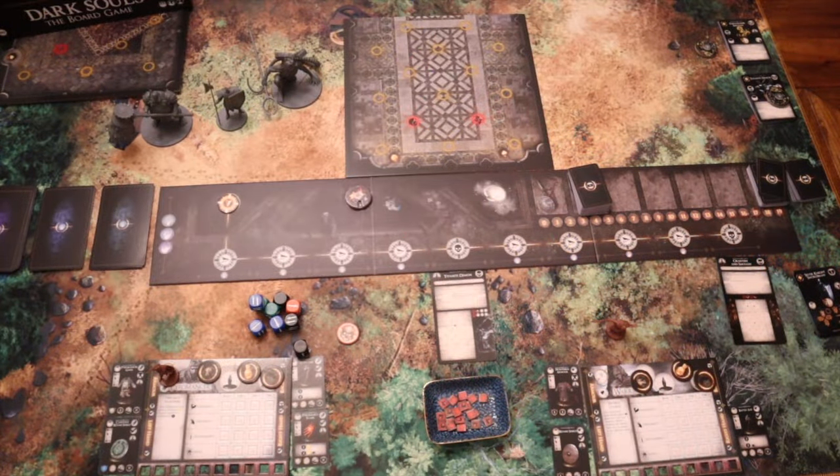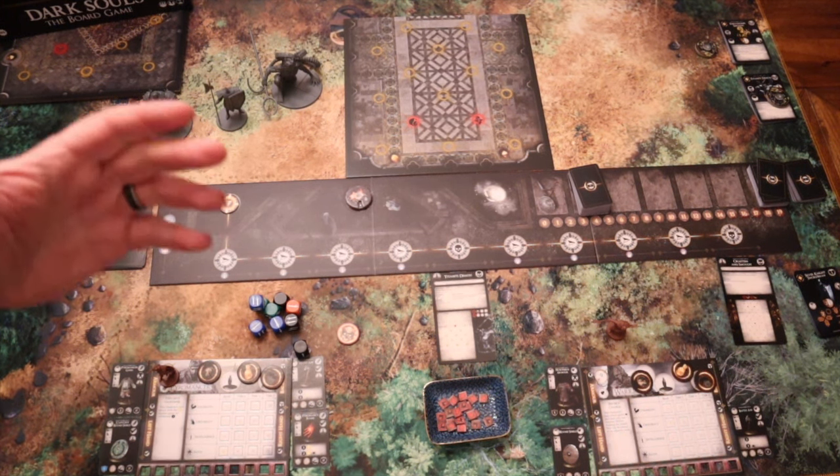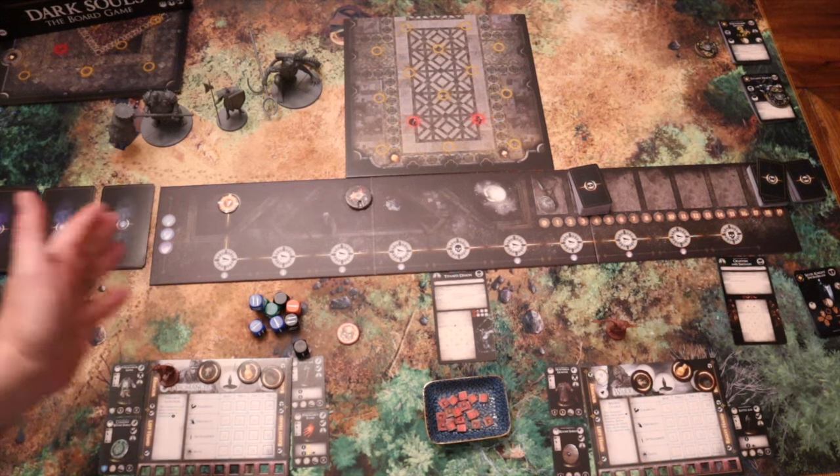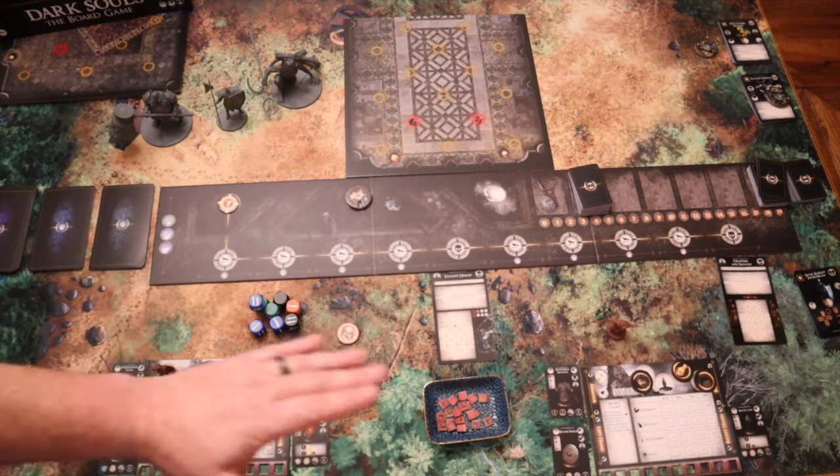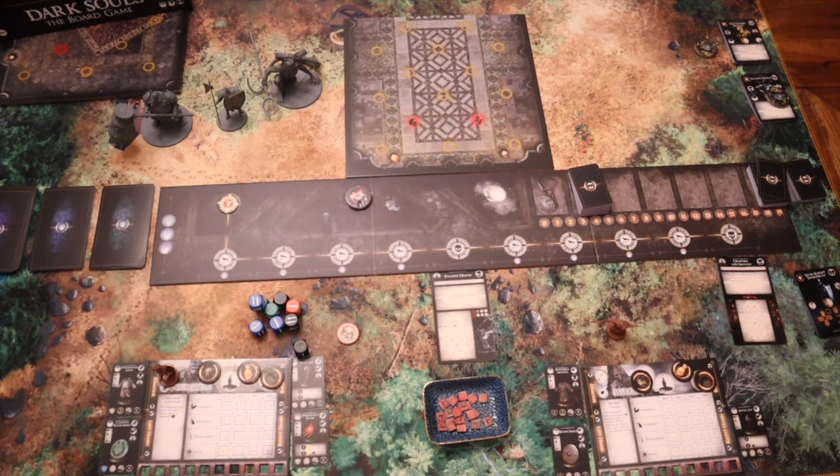Here we can see everything set up for a game of Dark Souls: The Sunless City. Setup, once you know what you're doing, is very easy — the storage is pretty good in the box and it takes around about five minutes, which is very good for a game like this. Normally with a dungeon crawler you set up a million different decks, but not here. You set up a few decks, some encounter cards, your characters, and that's really about it.